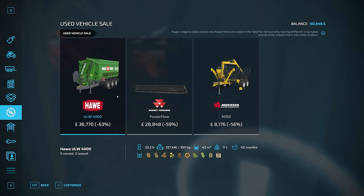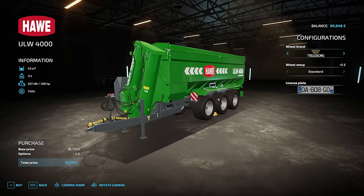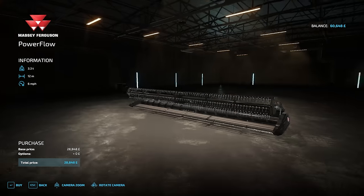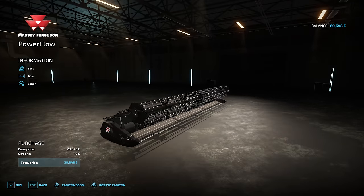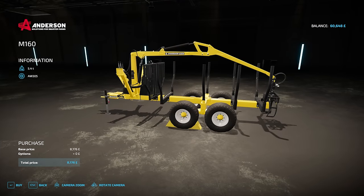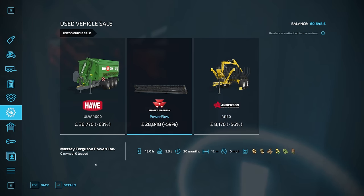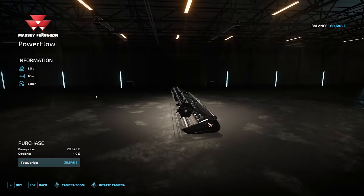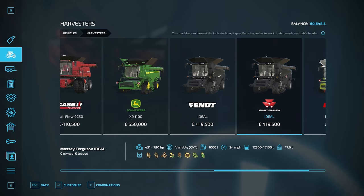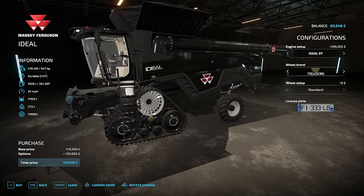We can check and see what kind of used machines we have available in the sale. We have a very big auger wagon — not sure if we'd ever need that on this series, highly unlikely. We have a power flow header, which is very affordable, but only good if we're getting a massive Massey Ferguson combine, which I would love. There's something that'll be useful in the future, but we don't really need it now so it would be a bit of an impulse buy. That power flow header is going to fit this combine — it's going to be ideal. Unless it comes in the sale, it's not ideal.